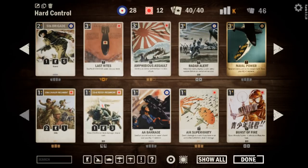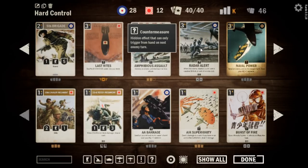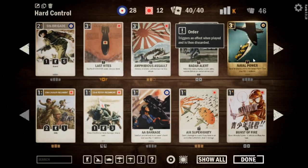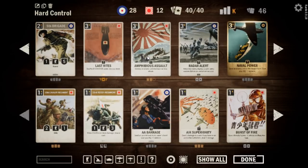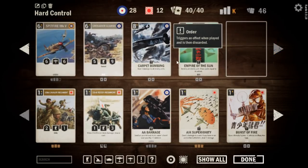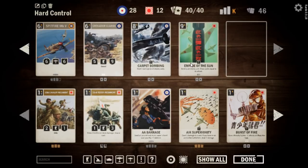If you don't have those in your collection, there are other things you can put in there. Naval Power is really good at stemming the tide against aggressive decks or burn. Amphibious Assault is really good at taking stuff out. Then our heavy hitters: Carpet Bombing and Empire of the Sun.